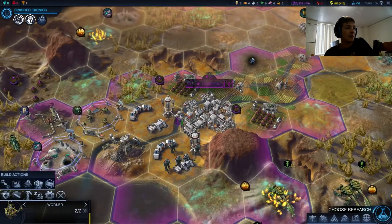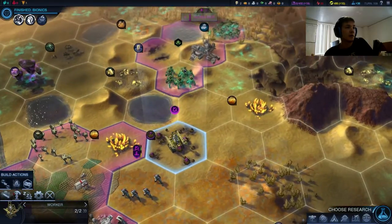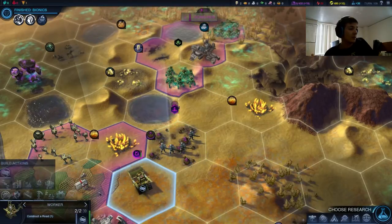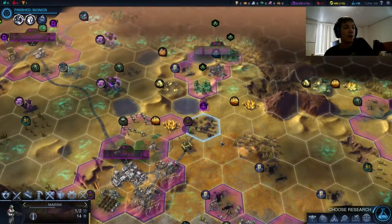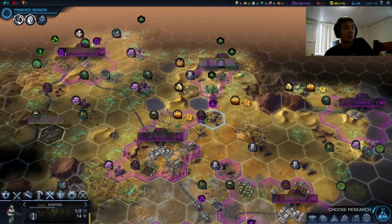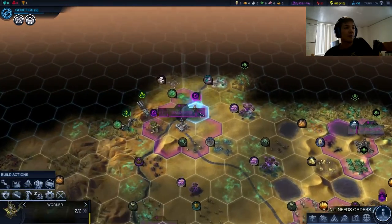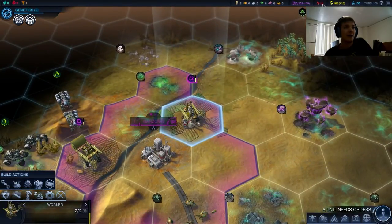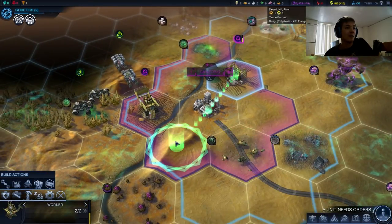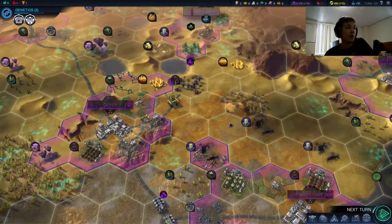Let's get our guy over here and have him heal up there, then hopefully push down and start doing some serious damage. This wolf beetle is a bit of an issue — let's bring our marine up and work on that road. Two roads completed there. It's good that we have that trade with Citadella going — it's going to keep our energy up and our science up. We finished Bionics quite quickly, so now let's pick up Genetics and focus hard on keeping our health hopefully above 10.